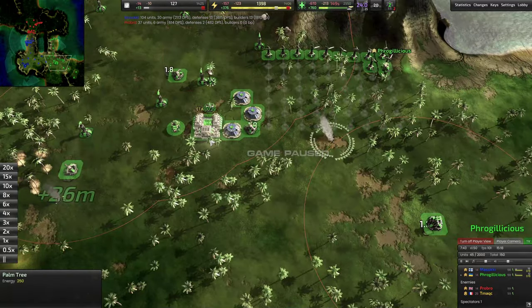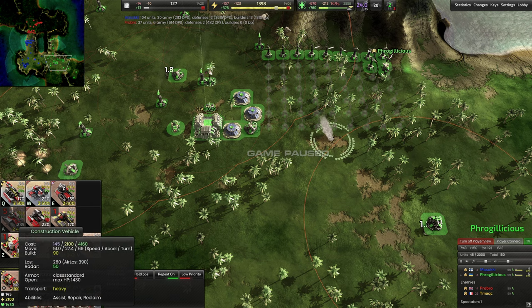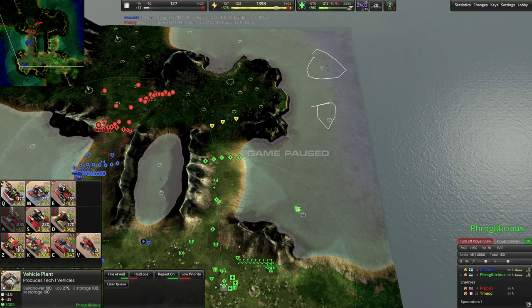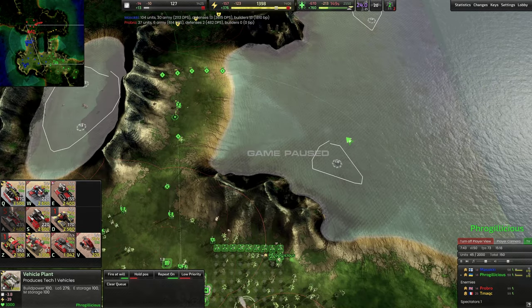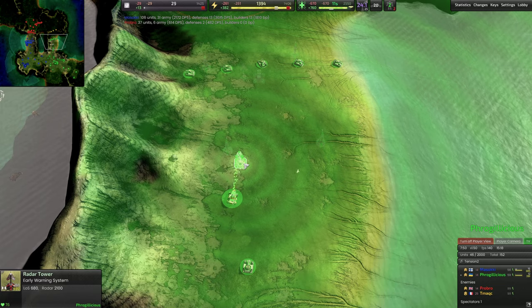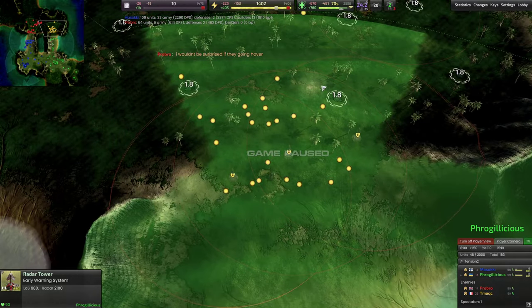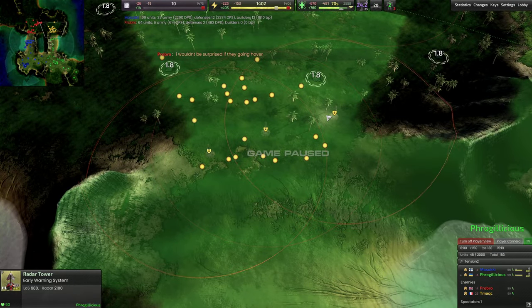After you grab your land mexes, you can consider building the muskrat. The muskrat costs a little bit more for a little bit less build power, but it's amphibious — so you can actually grab these water nodes. There's not a ton of water nodes, but having a few more mex nodes than your opponent is kind of a big deal, since that means you can field more units, and a few more units can actually make a big difference.